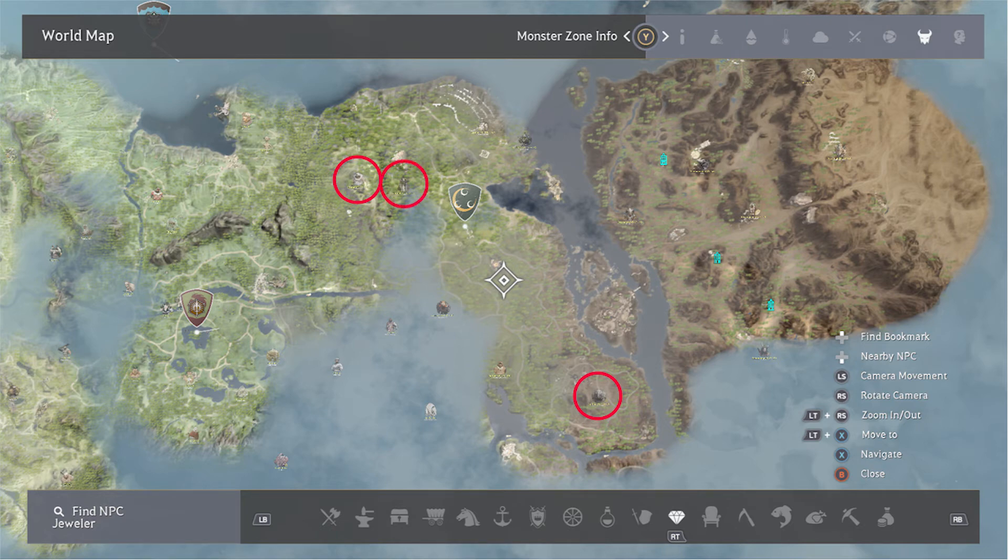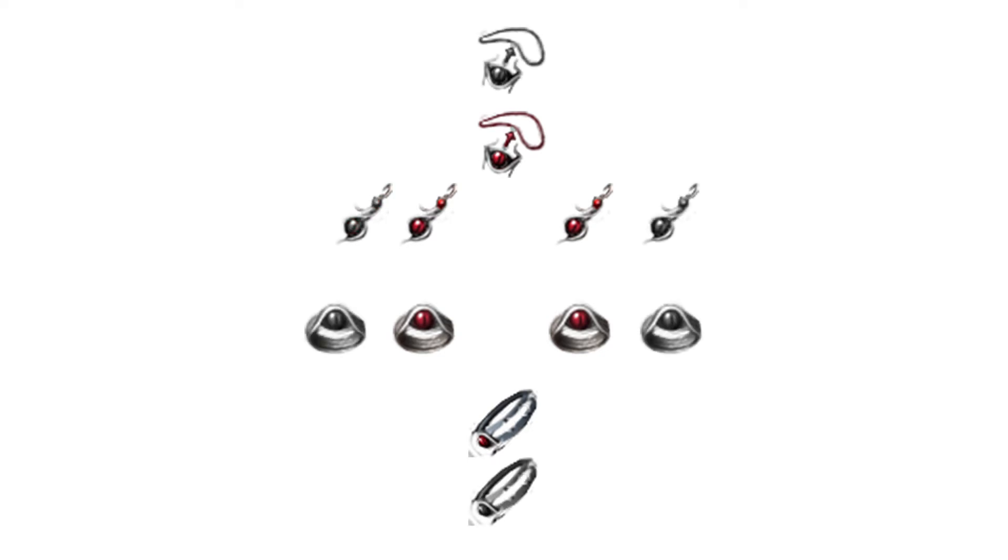While grinding any of these three locations you'll come across two types of Asula items. You'll find Asula's Crimson Eye items which are equippable, and you'll also find Asula's Weakened Magic items. This is not an accessory — it's a component part which you'll use to upgrade your Asula gear. Keep anything Asula related. You may find multiple necklaces and be tempted to sell them to a vendor for 150,000 silver. Don't do this — hang on to them all.